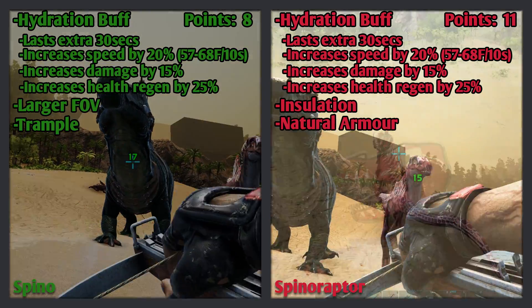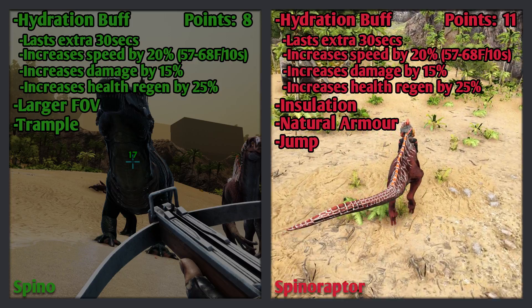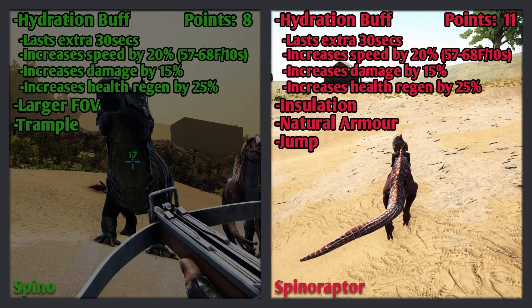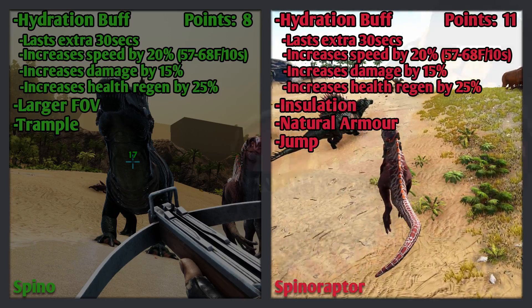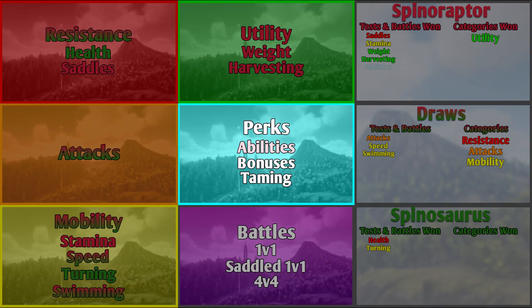The Spinaraptor's fourth and final ability is its jump. This helps it travel up difficult terrain and easily exit out of the water, and also increases the amount of time the Spinaraptor can travel for. This is an amazing ability and earns 4 points. The Spinaraptor wins this test with 15 points — 7 more points than the Spino.